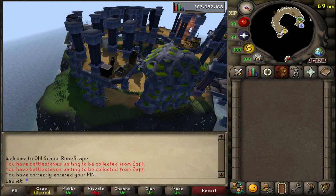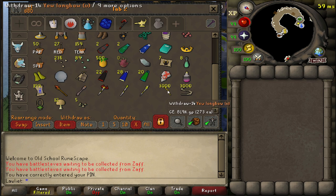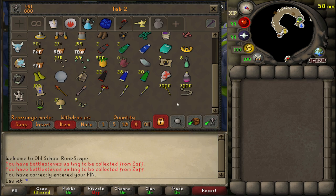So for today's money maker, we will be stringing yew longbows. For this money maker, you don't need to be wearing anything at all. All you need is some yew longbows and some bow strings. As you can see, we already have them in the bank — I have 3,000 of each. I don't think I'll need more for this one hour, but if I do, I can always go back to the Grand Exchange and buy some more.